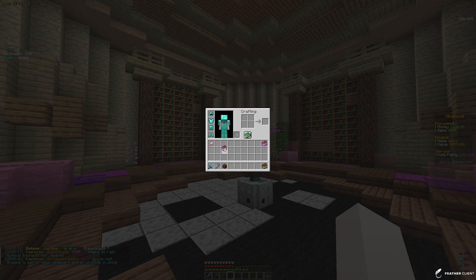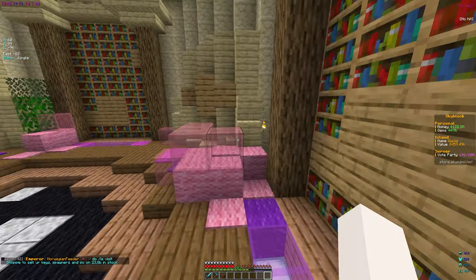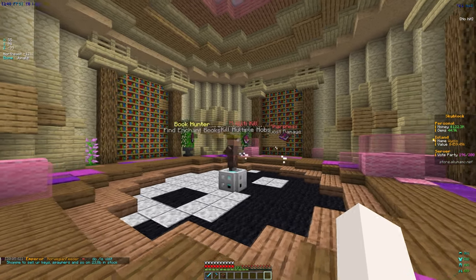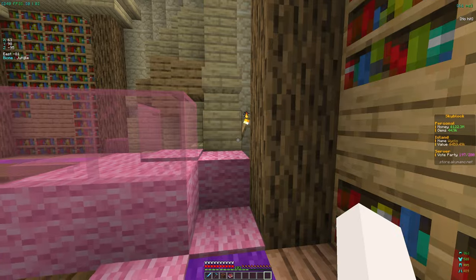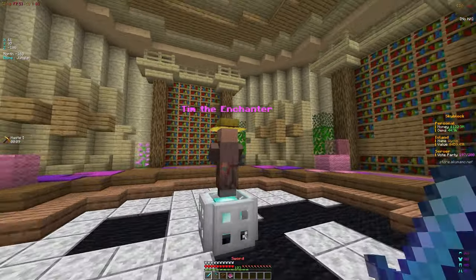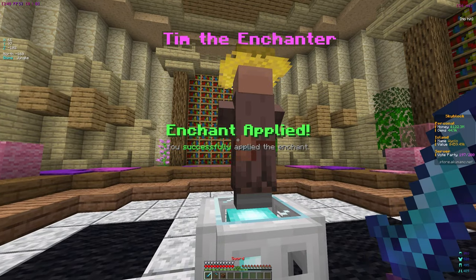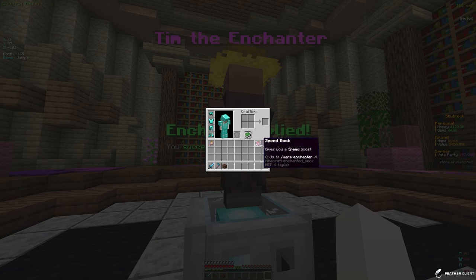Checking the grinding book: Book Hunter, find enchant books, Multi-kill, and Sharpness. We're going with Sharpness since we only have Sharpness 1 right now and Sharpness 2 is going to help a ton. It costs 34 levels — not bad, we're definitely applying that. For the hoe enchant we'll put Gardener on for 28 levels — not bad at all.